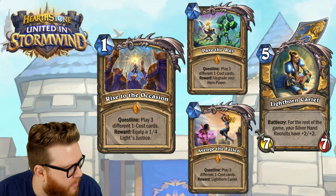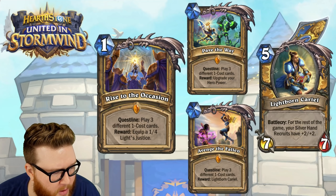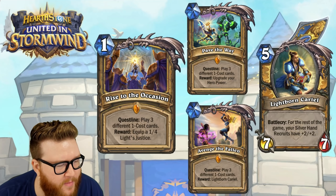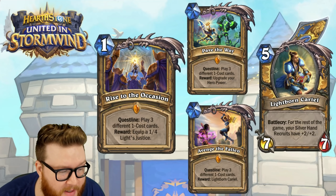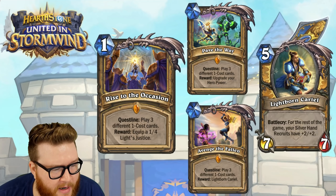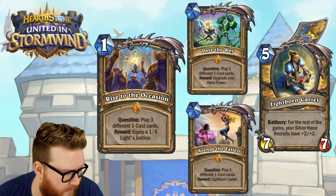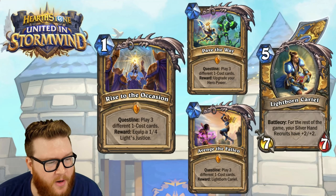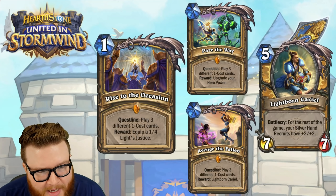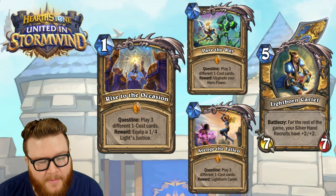The requirement is play three different one-cost cards. Your first reward is to equip a 1/4 Light's Justice. The next wave requires play three different one-cost cards again, and your reward there is to upgrade your hero power. Finally, the last step also requires play three different one-cost cards, and then you get Lightborn Cariel — a 5-mana 7/7.